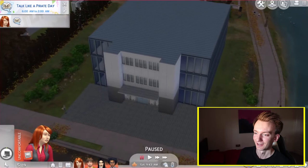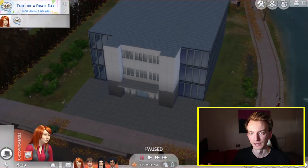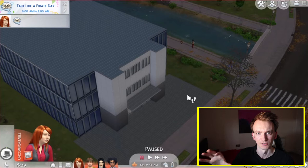So this is the exterior of Reynholm Industries. The whole upper levels I've just left completely blank at the minute. I think eventually I will put in Douglas's office, but for the time being I've just focused on the exterior look of it. I've just tried to match some of the images you see when they have wide shots to the exterior of the building.